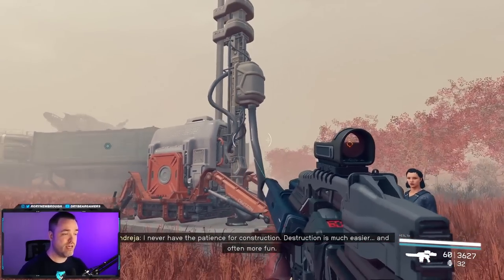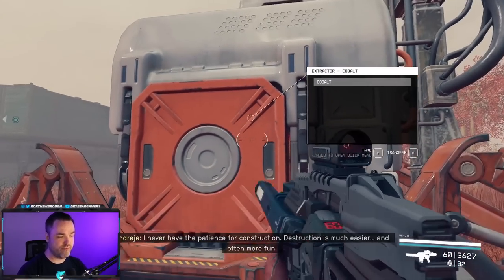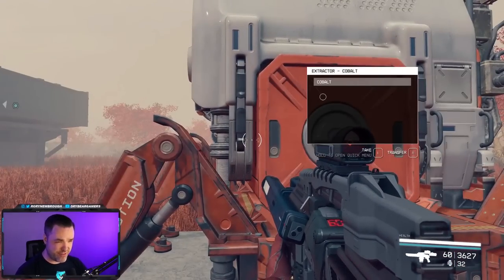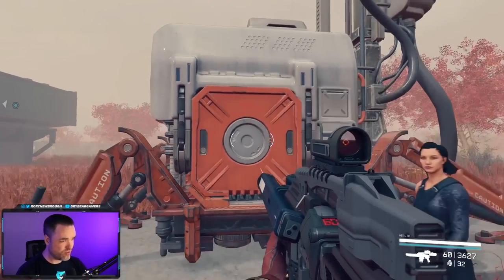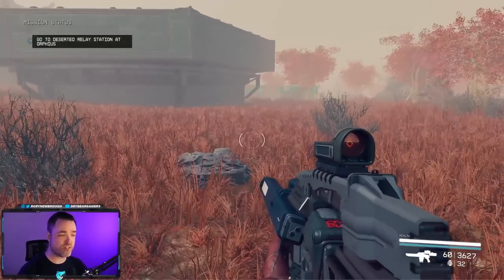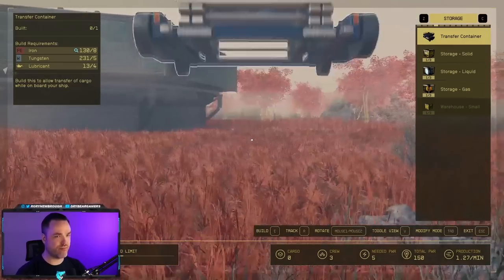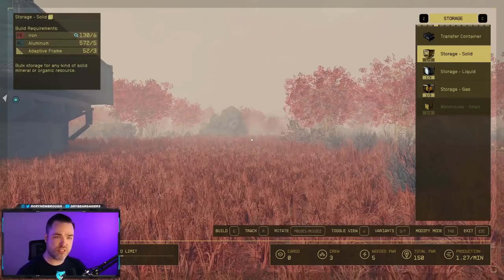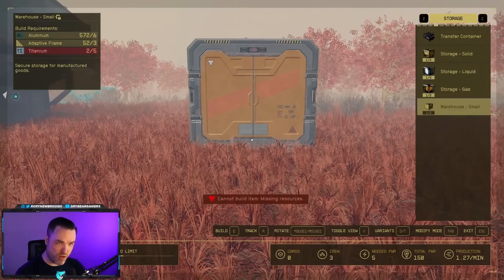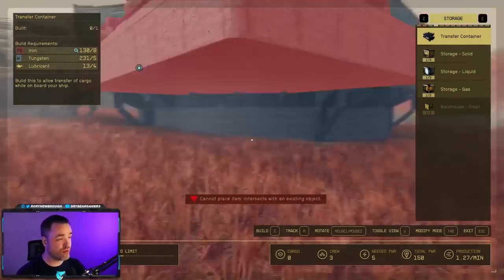If you're looking to get cobalt, place a cobalt extractor on top of that ground location and it'll pull the resource out. As long as there's enough power, it starts generating that resource and stores it in its personal inventory. The problem is that base extractors — even higher-level ones — don't have much storage, usually capping out at 15 to 20 units. So you want to create storage areas for the extracted resource. Under storage you have options: solid, liquid, gas, warehouse small for non-resource items, and a transfer container.